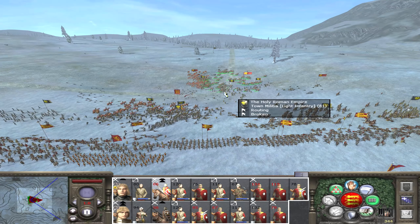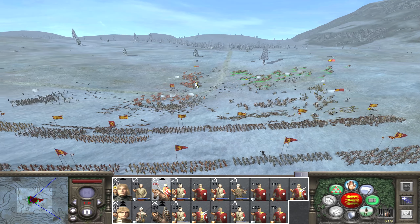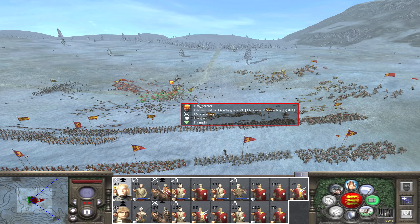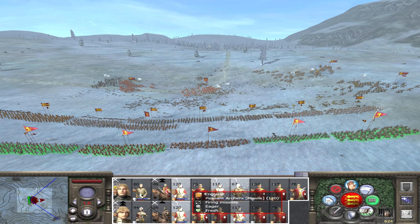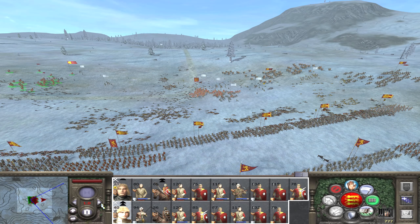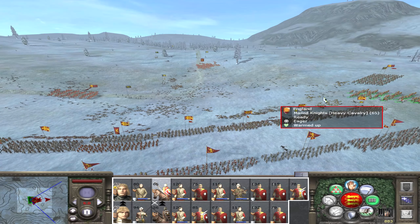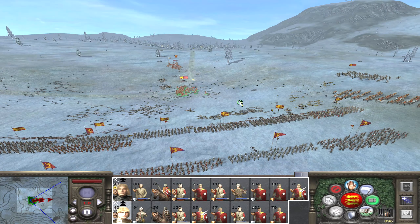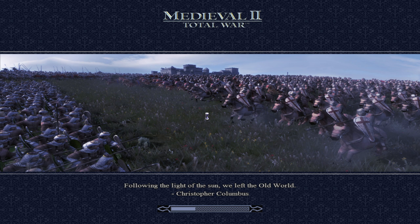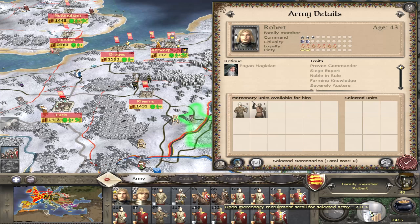Let's continue and run them down. Nice and easy - let's stop these guys from firing to avoid friendly fire. We'll just exit the battle there for a clear victory. We killed 1,500 men and we lost 84. That is why you do not neglect your ranged forces. We will ransom them and they accepted it, which is nice.